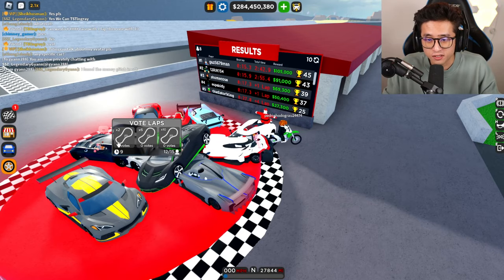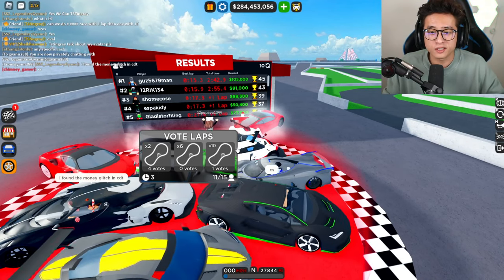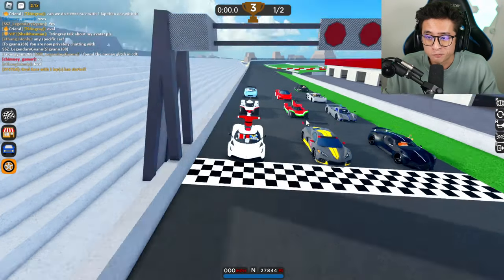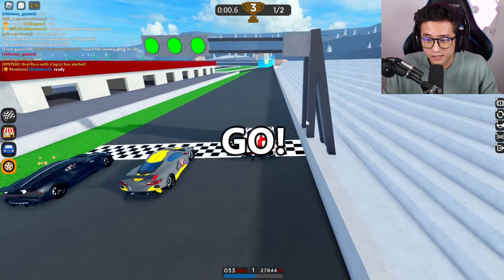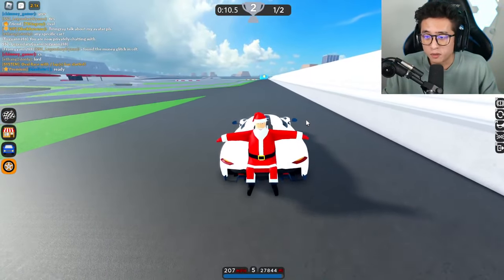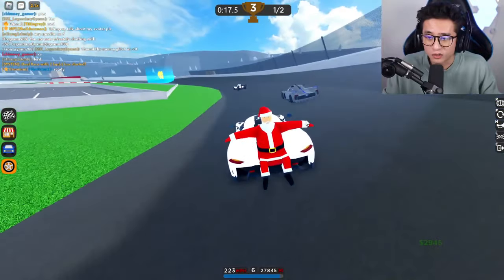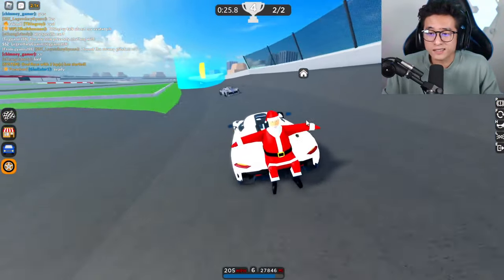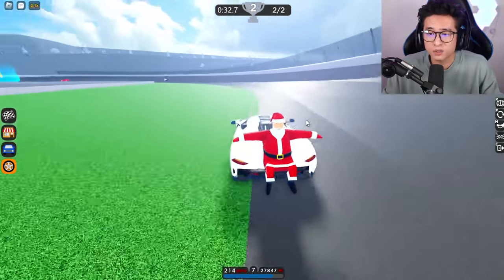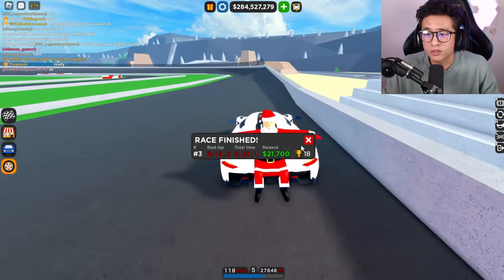This next step is very important. When you go to a race in CDT you'll see options for how many laps you want to do. The more laps you do the more money you earn, and it pays more if you get first place. A two-lap oval race won't pay as much as a ten-lap race. If you have friends or other people in the server, join them every time — more people and more laps means more money. We did two laps, got third place, and earned $21,000.